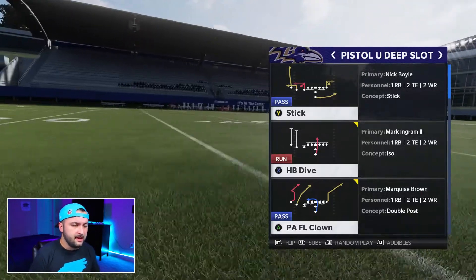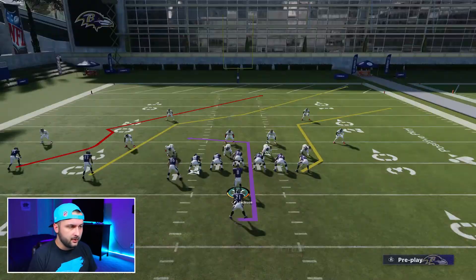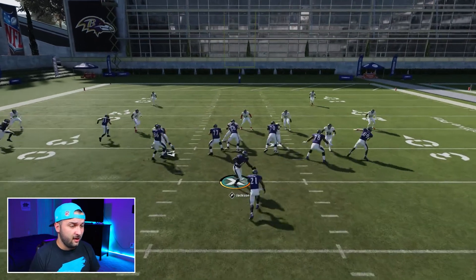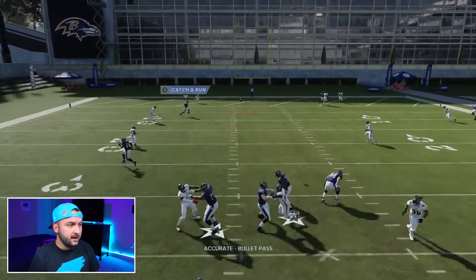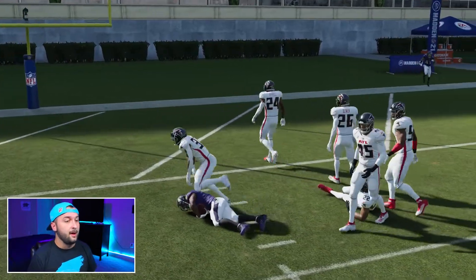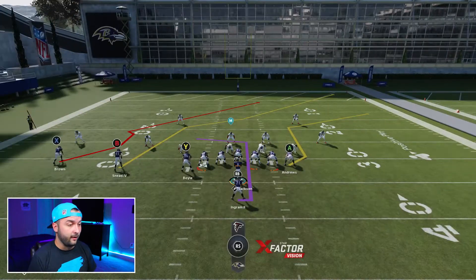The next play is PAFL Clown, first against cover two. The main route we're looking for is X on the far left — that little clown route. It takes a second to develop, but he gets wide open across the middle. That's easy every single time — that play just kills cover three, kills everything, just that one single route.